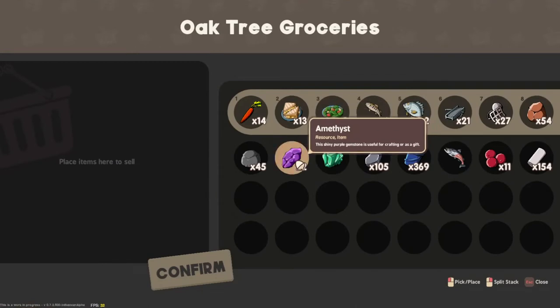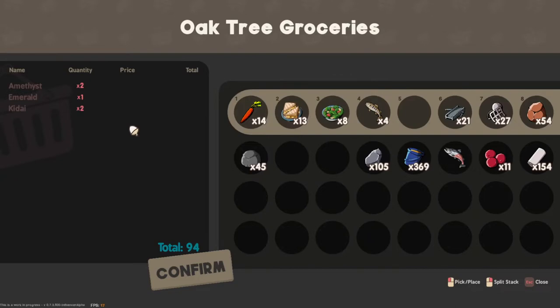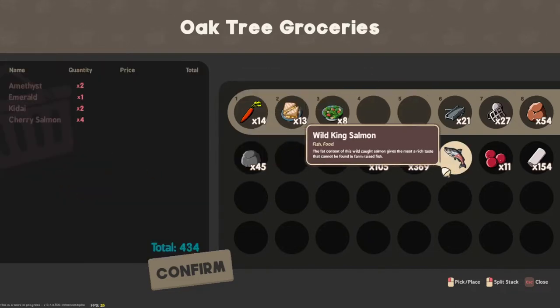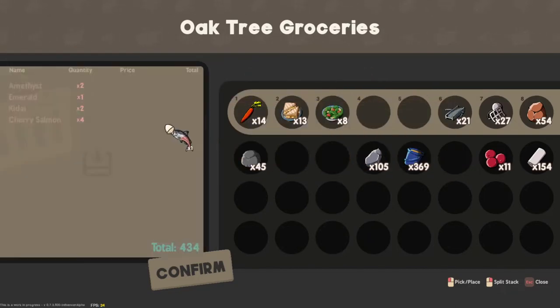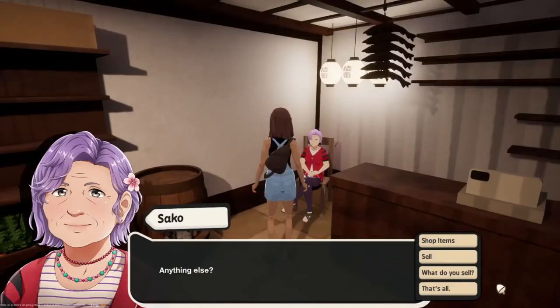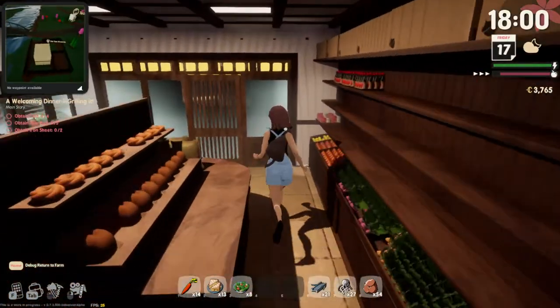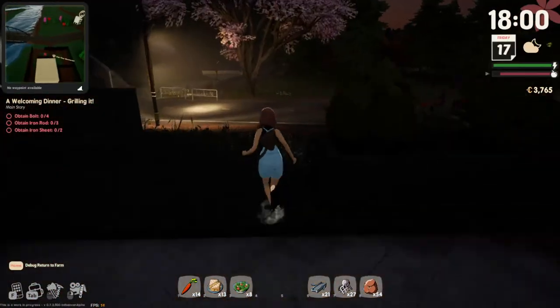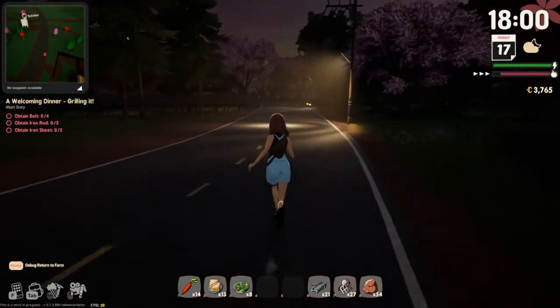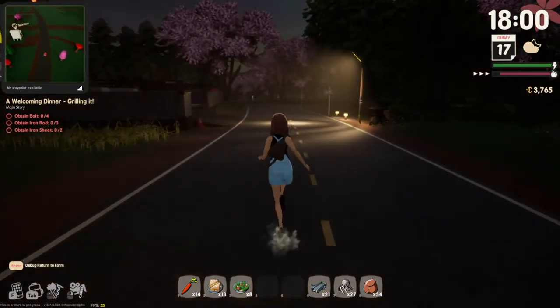Let's go ahead and sell our fish, minerals, wild king salmon — I think that's pretty much it. We got a cool $484. Now let's stop by the recycling machine and tomorrow we can collect our stuff from Kazuki.